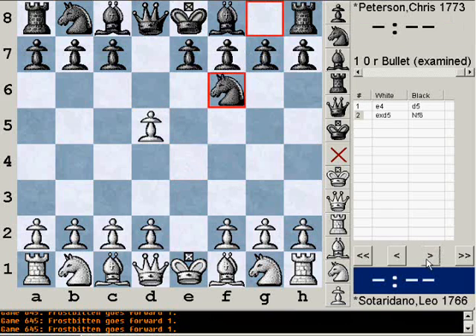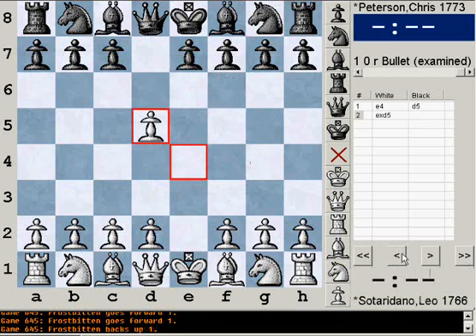My friend Robert is a big fan of it, but I have no theoretical knowledge of it at all. After knight f6, there are a few options. After d4, bishop g4 would be the Portuguese variation. c4, e6 would be some gambit — I can't remember the name of the gambit, but it's a gambit.